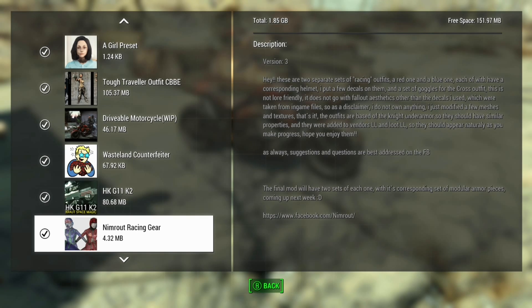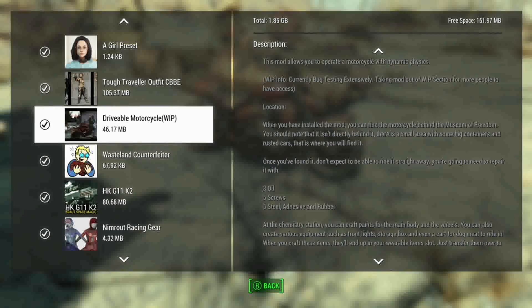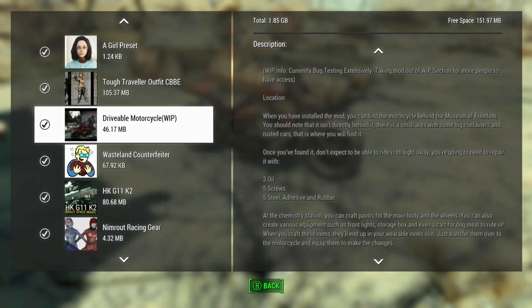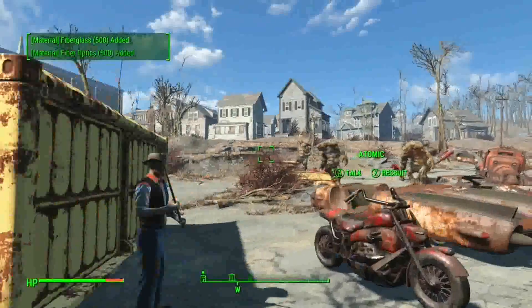There hasn't been a lot of Fallout mods coming out recently, just a lot of Skyrim mods. I just want some Fallout mods - everyone's like 'you forgot about Fallout 4.' Anyway, we're looking at a drivable motorcycle, work in progress. It's pretty cool - a drivable motorcycle where you can go to the camera station and craft paints for the main body and wheels. You can basically transform the motorcycle, and it works kind of like a companion.